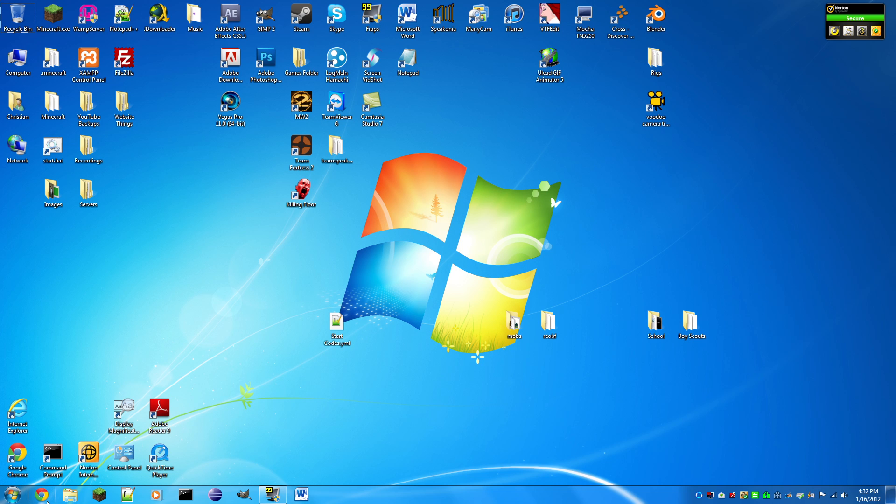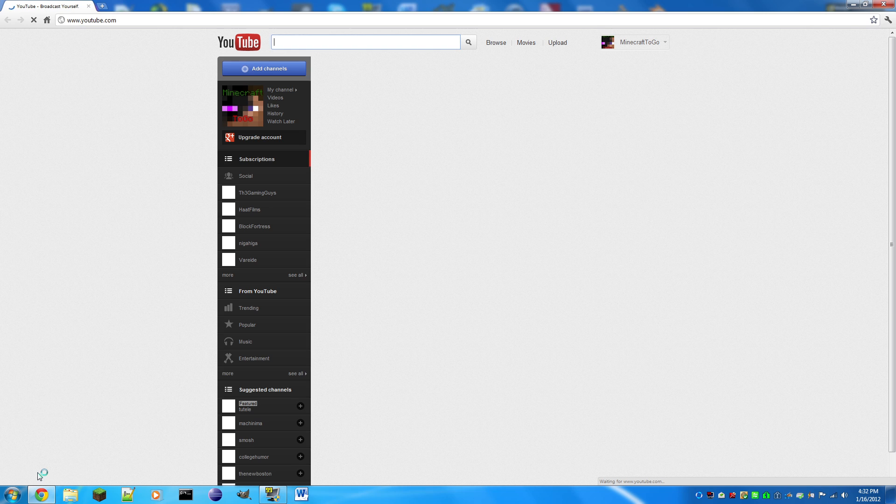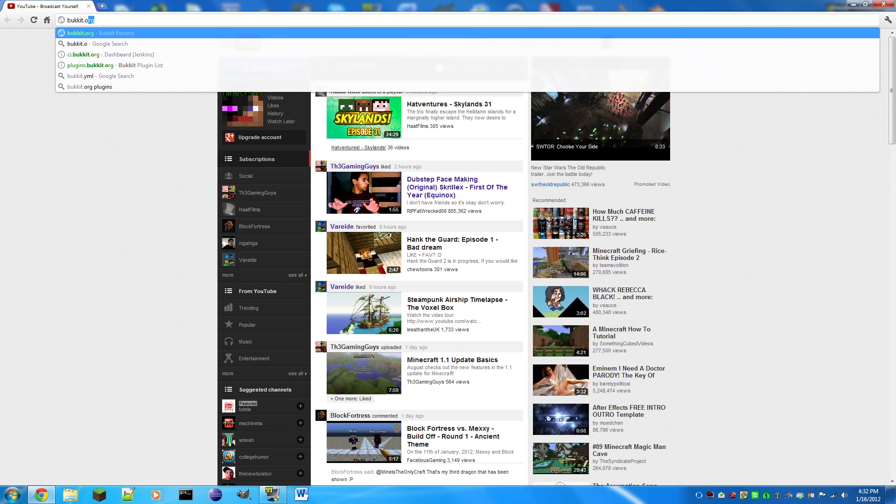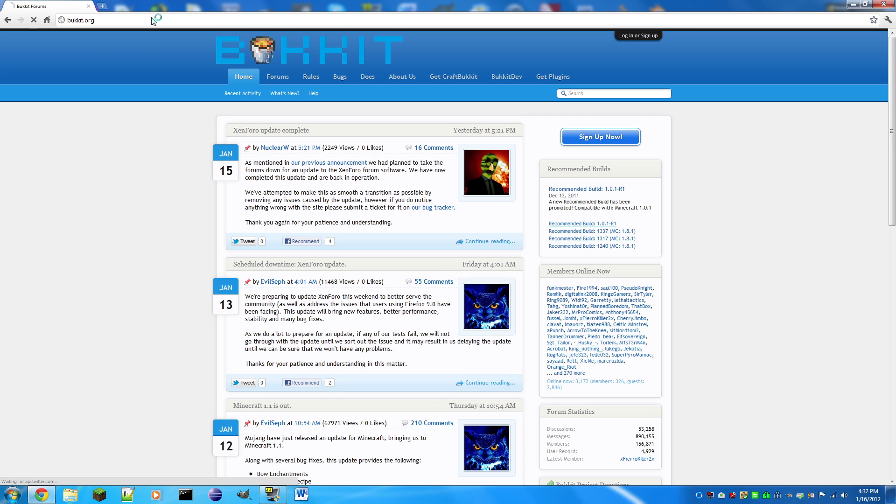The first thing you want to do to make this epic server: go to your internet browser — I prefer Google Chrome — then go to bukkit.org, which is the first link in the description. Right here under recommended builds, below 'Sign Up Now,' you want to download the latest recommended build for 1.1.0 R1.